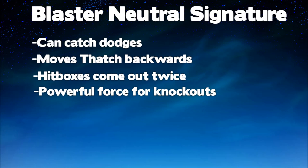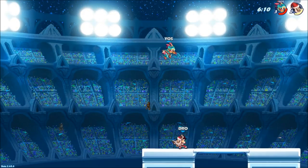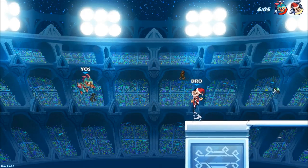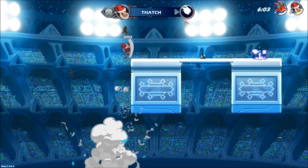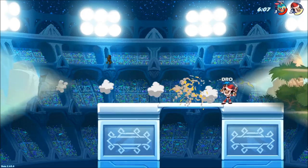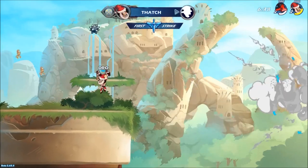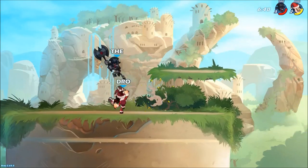This brings us to the last signature — the blaster neutral signature. This is a good move in the sense that it pushes Thatch backwards when he shoots. There are going to be two hitboxes coming out, and there's a great deal of force on this, making it pretty good for knockouts. In this example, Thatch stepping back is the only reason I hit Queen Nye when she dodged through me — the first shot whiffs, the second hits. On this final clip, I actually charge the N sig to bait Azop, and in slow-mo you'll notice he tries to punish me with a sair.